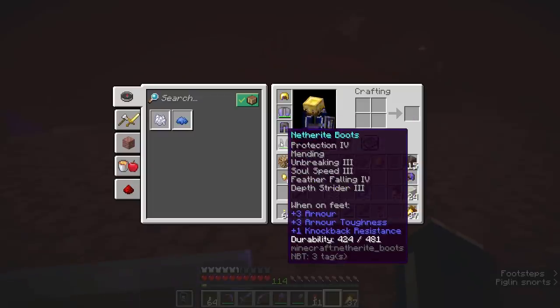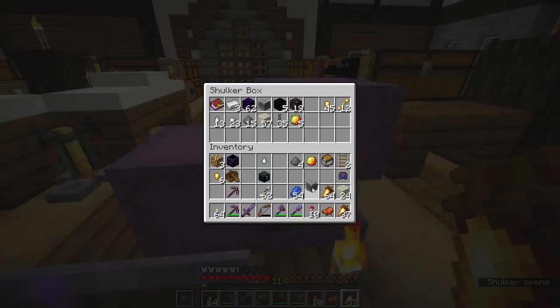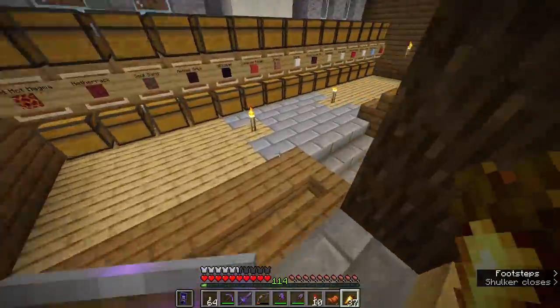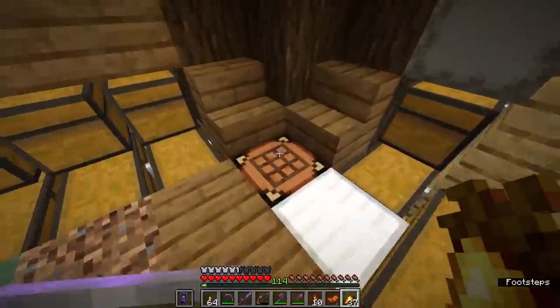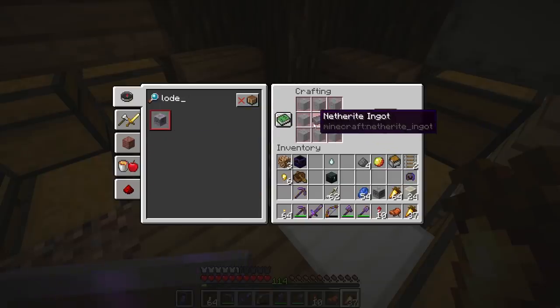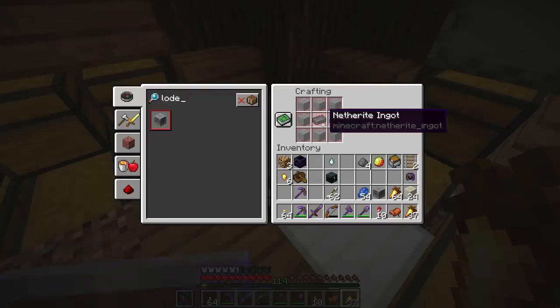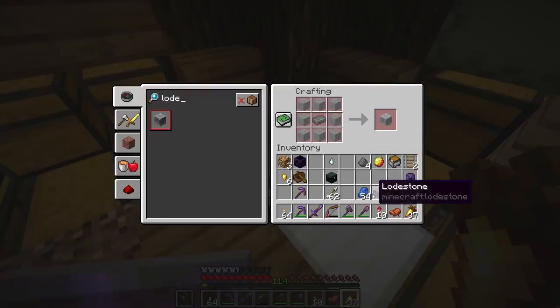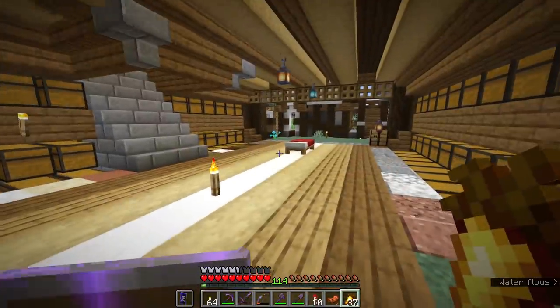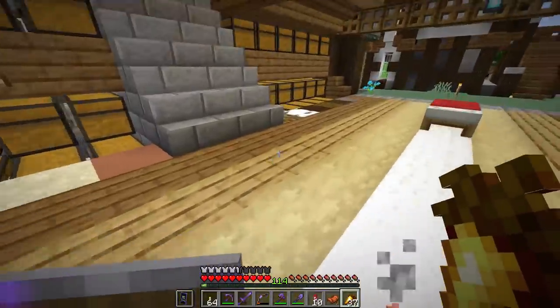For our next test, I'm going to take out one of these lodestones that I've acquired from bastions. These are actually pretty special blocks — very difficult to get hold of. As a crafting recipe, it is possible to craft them, but they do require netherite. You will need one netherite ingot surrounded by chiseled stone bricks to get yourself a lodestone, so those are potentially a little bit expensive. Finding them in bastions may be an easier way to get hold of them.